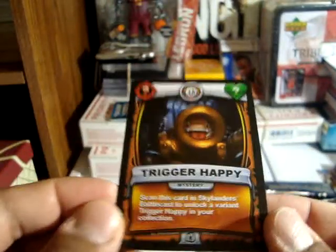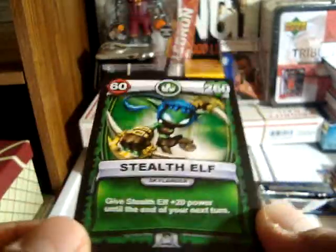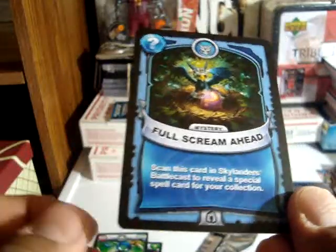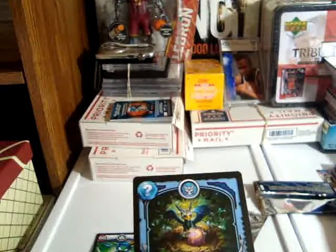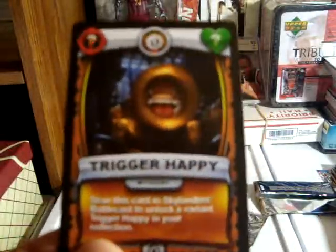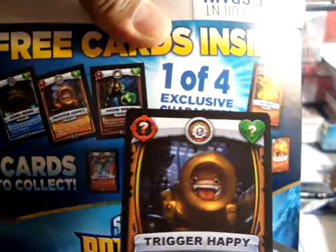Alright, there are three cards. First one is this guy — Trader Happy. Stealth Health. And Full Screen Ahead. So I believe the one that is exclusive is this guy right here. You can see it's the one that is exclusive in the box.